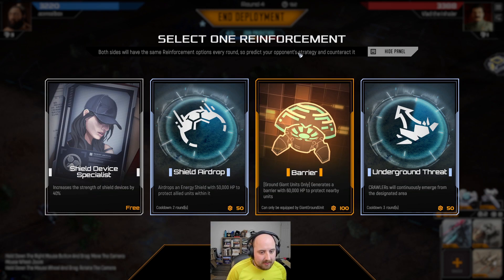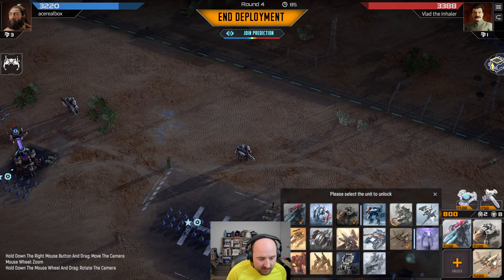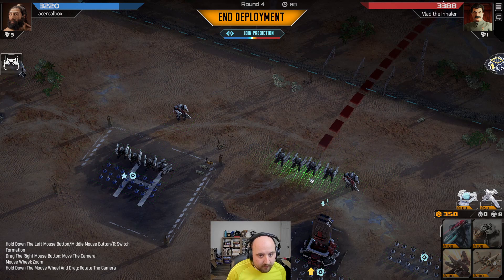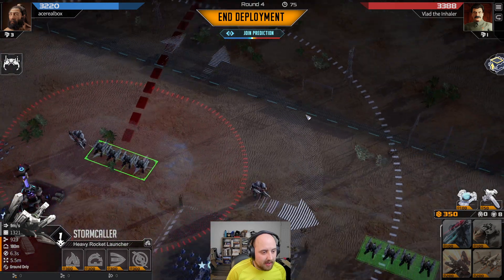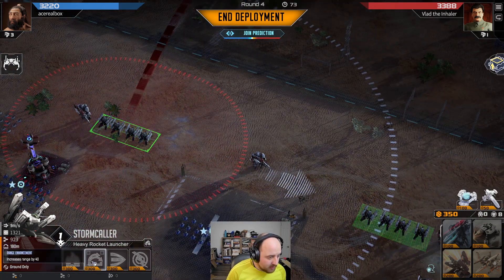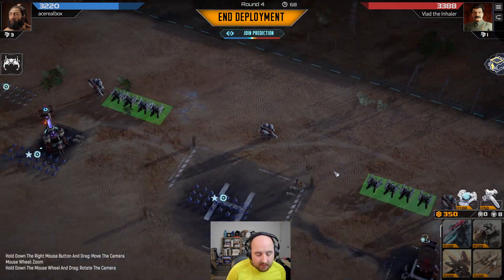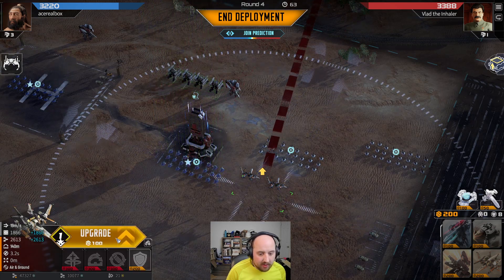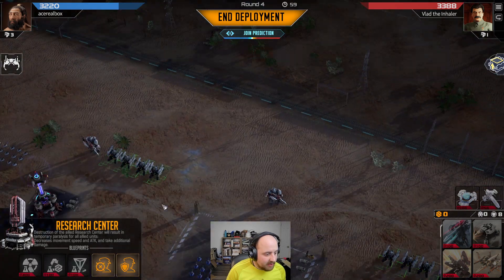Ground giant. Prototype shield that we can keep redeploying every other round — seems pretty good. Stormcaller one, two. So that's going to be able to decimate those boys. I could even give the range up, but I don't think that makes sense. You can get upgraded, you can get upgraded, you can get upgraded. And that leaves us enough for the attack technique.